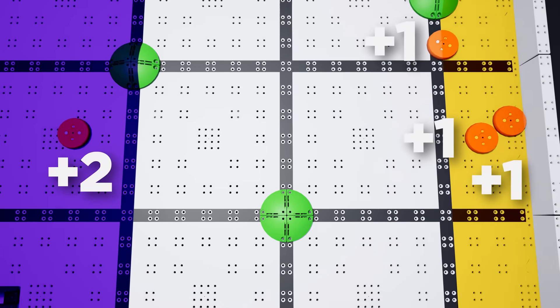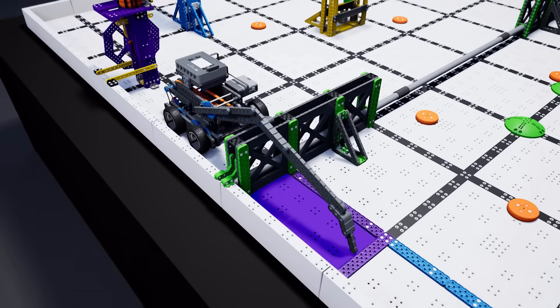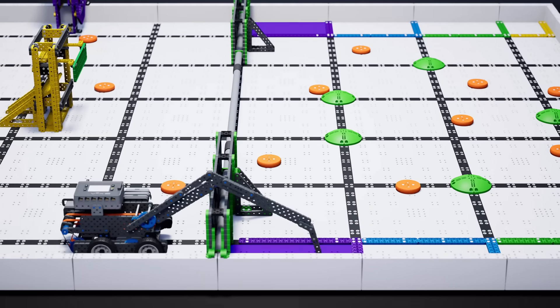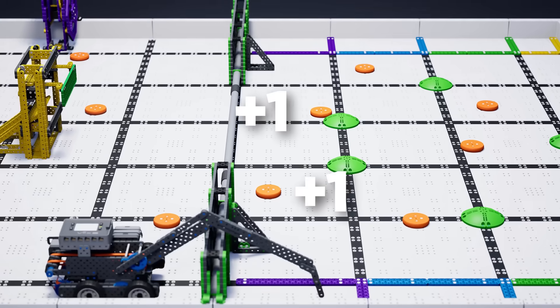But that's not all. At the end of the match, robots will get a chance to stretch up over the fence and reach for the contact zones, which border the field. If a robot is able to touch down in one of these contact zones, then each disc that is scored in the corresponding goal zone will be worth one extra bonus point.